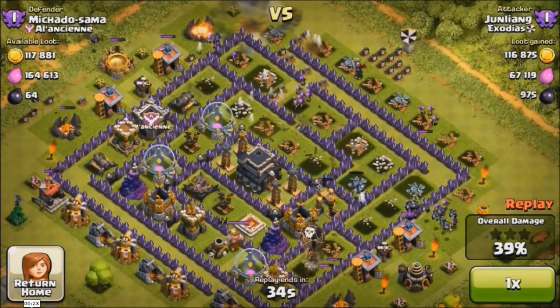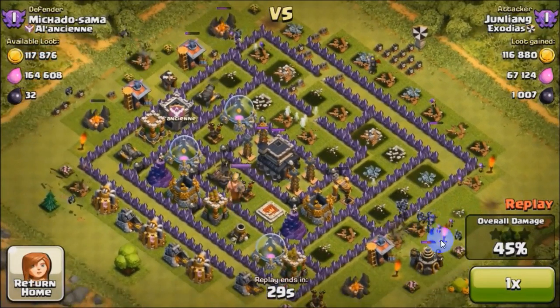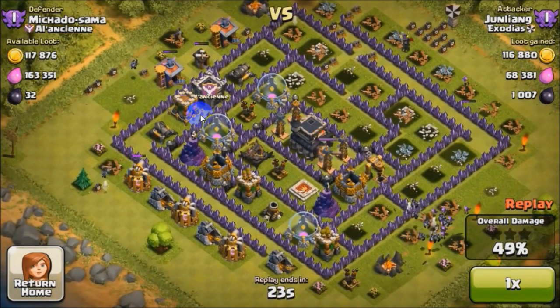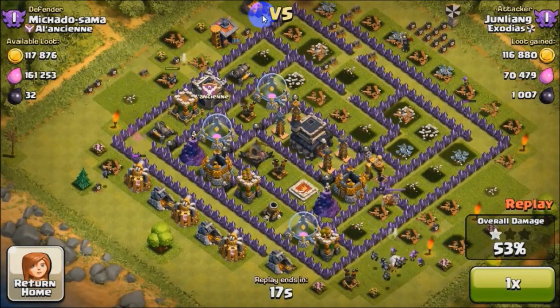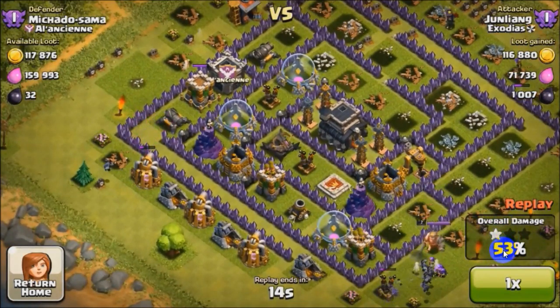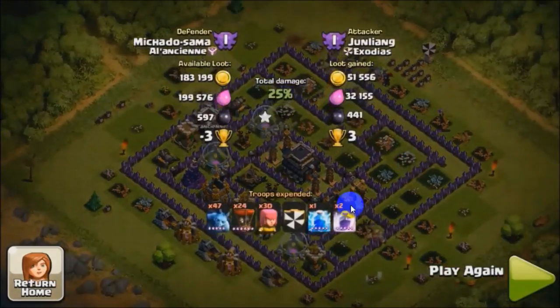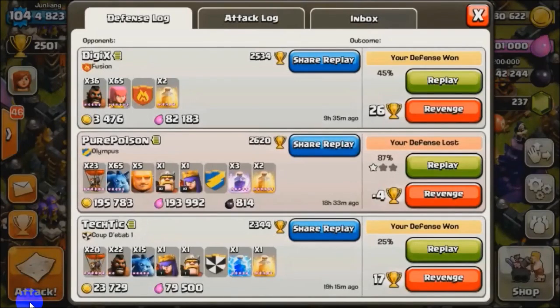Okay, so now we are at 38%, 40% — minions are rushing through this area. The archer tower over here is being upgraded. Minions are pushing in, taking down easy buildings — oh, that's nice, we've hit 53% already. I doubt we can get 2 stars here. So, 59%, 100k gold, 1000 DE — that's a pretty nice result, but that used 3 spells including 1 lightning spell.